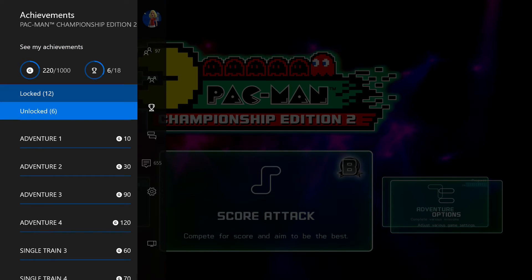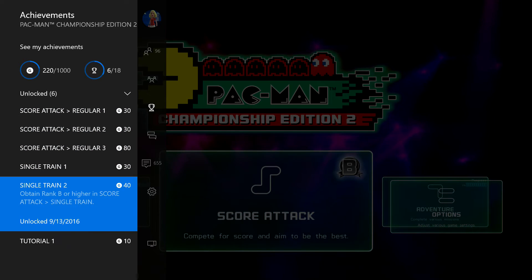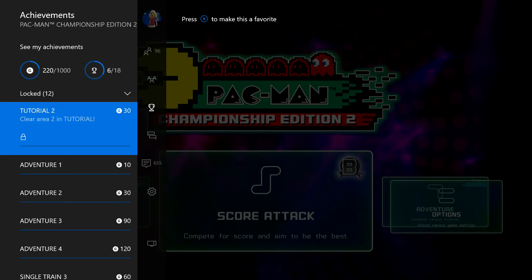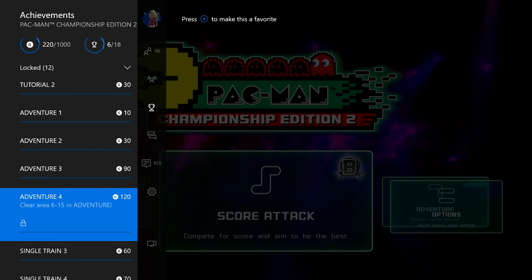Looking at achievements - there are tutorial ones for clearing all tutorials, then S rank in single train, and you go through C rank, B rank, A rank, S rank. Same with regular and extreme. Then there are achievements for clearing boss areas: adventure area one, area three, area five, and area six which I think is the final area of the game.